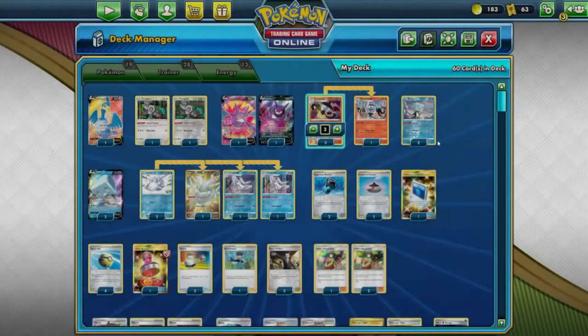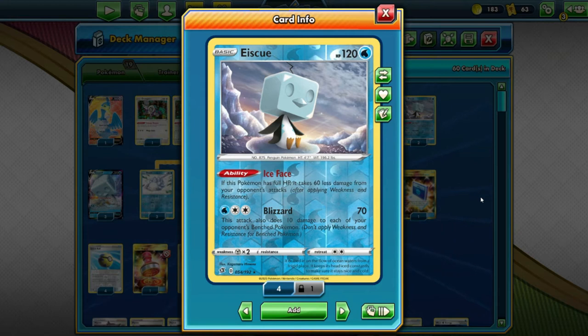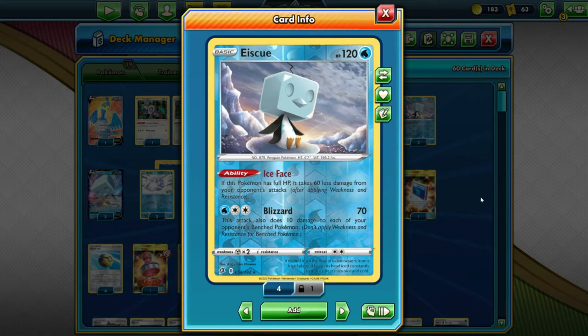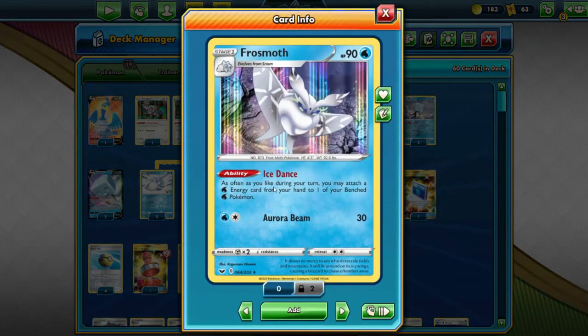We have Baby IceQ, also from Rebel Clash, which has an ability where it takes less damage if its HP is full. For 1 Water and Double Colorless energy, it has Blizzard — 70 damage, plus 10 to each of your opponent's benched Pokemon. Very, very nice. And of course, we can't have a Water deck without Frostmoth. Frostmoth attaches multiple Water energy to your benched Water Pokemon — remember, it's the bench, not the active, so be very careful.